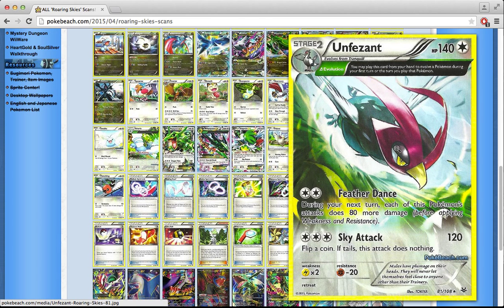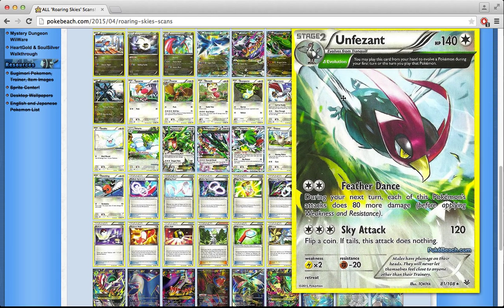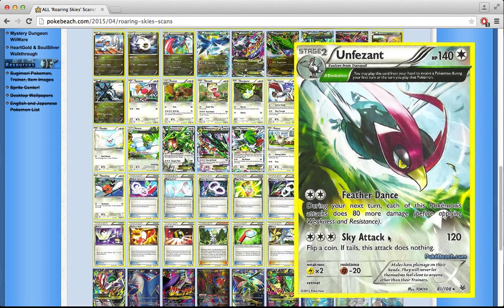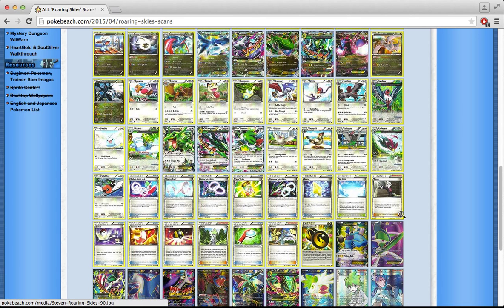There's also an Unfezant with Delta Evolution. It has a goofy combo: Feather Dance boosts the next attack by 80 extra damage for 200 total, but then Sky Attack flips a coin — if tails the attack does nothing. So the first attack sets up the second, but the second can completely screw itself up.